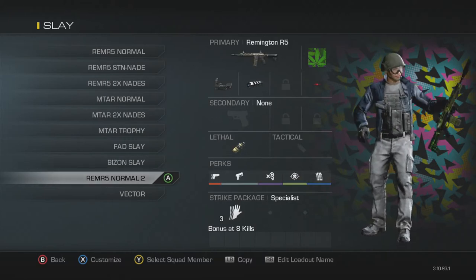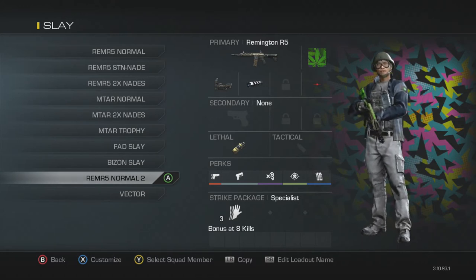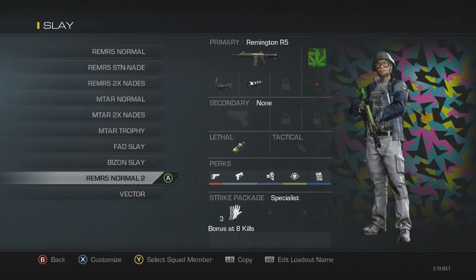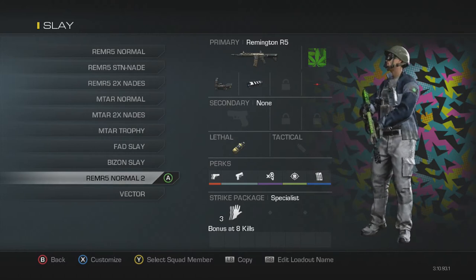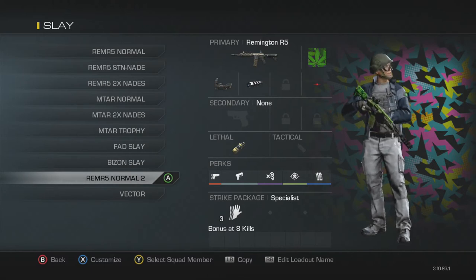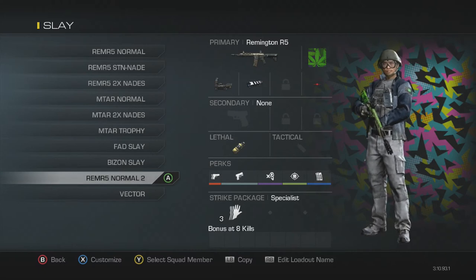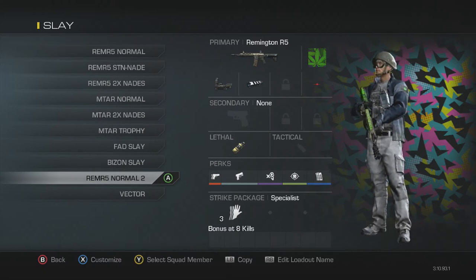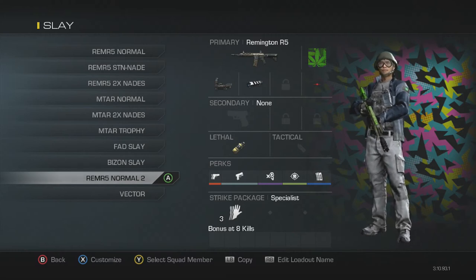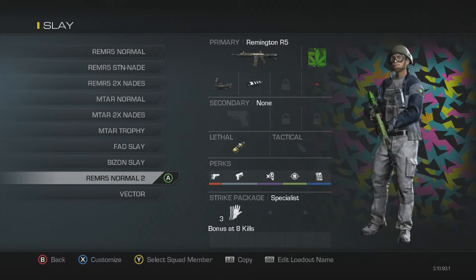Remington Normal 2. This is actually a class Clayster uses on Blitz, but I use it on Domination because I feel like it's still effective. Remington R5, Reflex, Muzzle Brake, weed camo. I have a Semtex on it. Ready Up, Quick Draw, Dead Silence, Focus, Fully Loaded. I don't think Clayster uses Fully Loaded — he might use a pistol instead, I'm not sure. But I kind of made a class off his, with Sleight of Hand added. And that's that class.